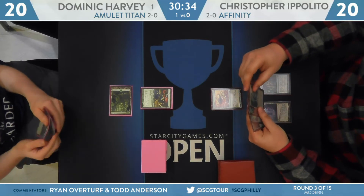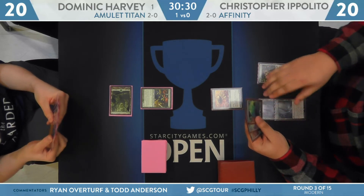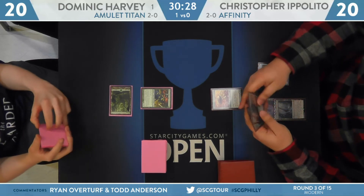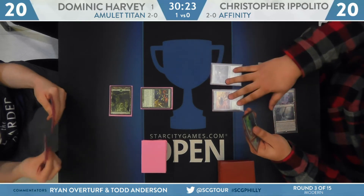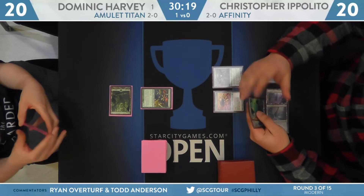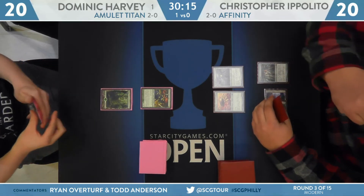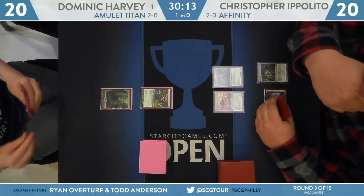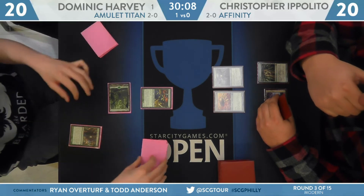Start for Harvey: Forest, Sakura-Tribe Scout. We've seen this before. Back Ippolito's way — here's a Blinkmoth Nexus. Ippolito looks like he has a couple of options on two, going with Steel Overseer — try to get that online as quickly as possible, maybe even try to steal a game with Inkmoth Nexus. He has an Inkmoth Nexus on the battlefield, a Arcbound Ravager in hand, and Steel Overseer can make a lot of counters. Pressure is on Harvey to go quickly — he'll start his turn with Ancient Stirrings to see what he can find.